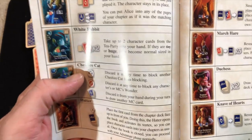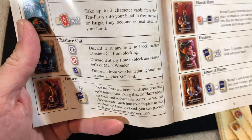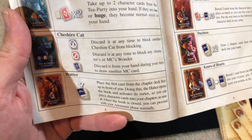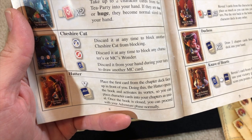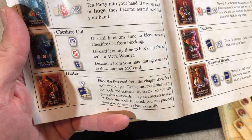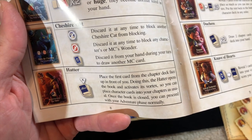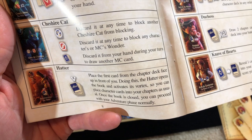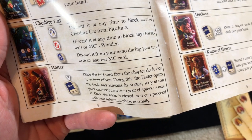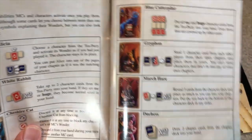Certain cards change the rules a bit. Alice is kind of wild — you can put any one of the pages of your chapters if it's a matching character. The Cheshire Cat can be discarded at any time to block another Cheshire Cat, or to block any character's or main character's wonder — so it's a mess-with-you card. The Mad Hatter opens the book and activates its vortex so you can place character cards into your chapters. Once the book is closed you can proceed with your adventure normally.